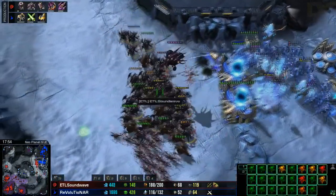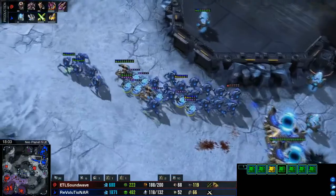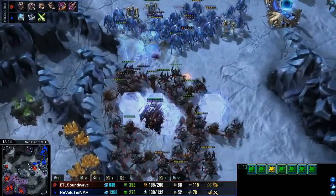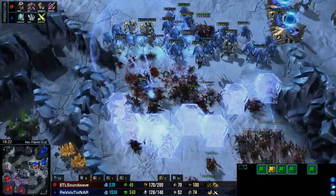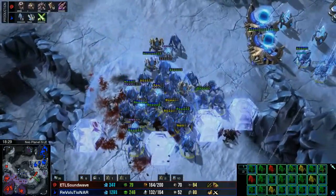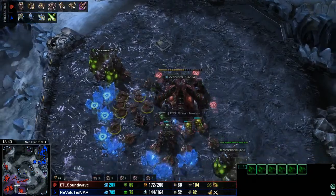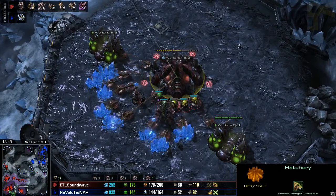Stalkers are in a little bit of trouble as well. Soundwave catches a bit of a break there — Revolutionar was half asleep at that point, but he does move out. This is still a very powerful army. There are force fields cutting across here, which may make this battle very interesting. The Stalkers and Immortals go to work on the Roaches and Hydras trapped at the front. That was a really bad idea for Soundwave to try and attack into that. He has a decent amount of Roaches and Hydras still, but the economy was in a bit of a dire shape, so he's going to fall back for now.